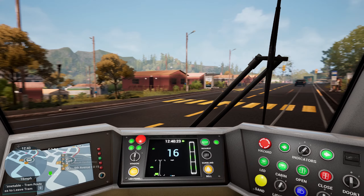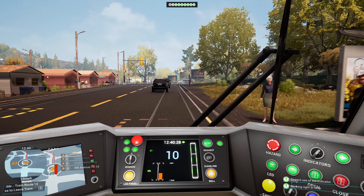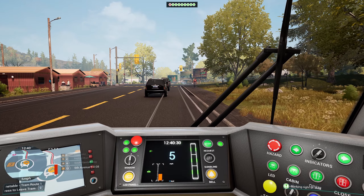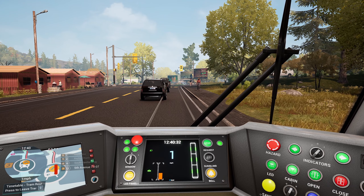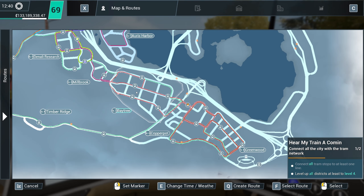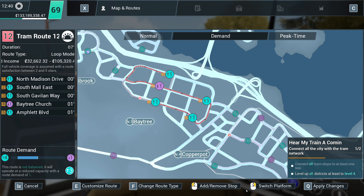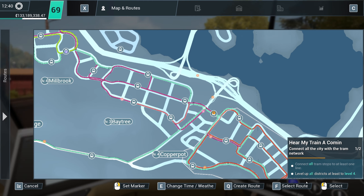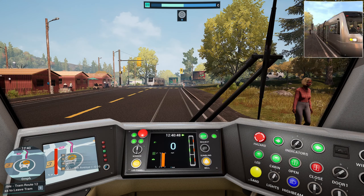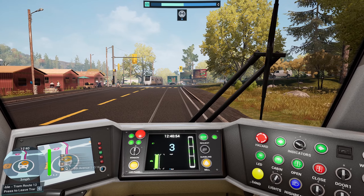Nice gentle stop. Look at that. I can hear a tram spawning. We have got Copper Pot to level 4, everybody. Tram route 12, so we can actually take that off. We've literally just got this here now. We'll apply that. So we're just upgrading Bay Tree now, which is already level 3, so it's not going to take too much longer.